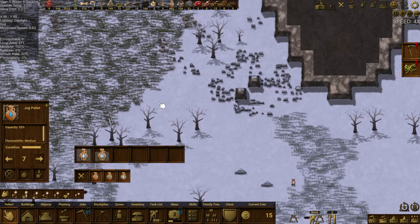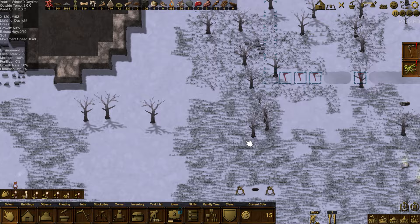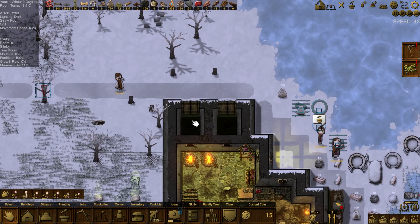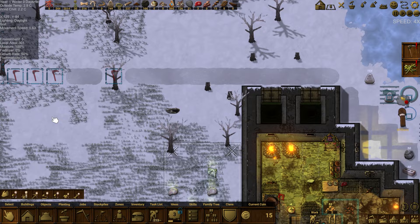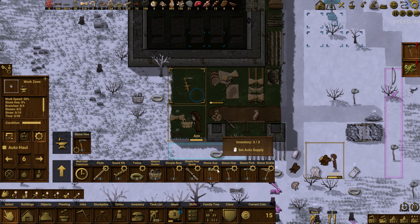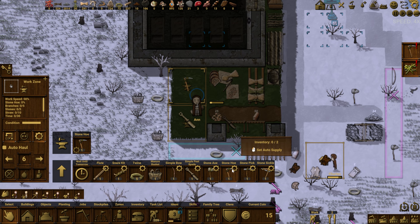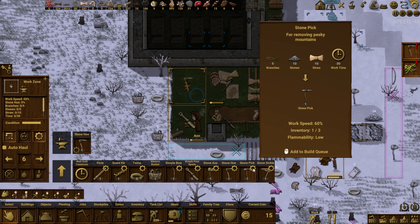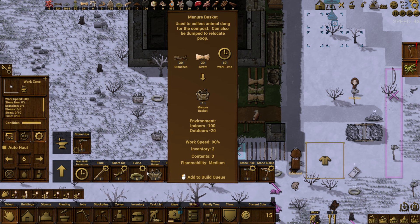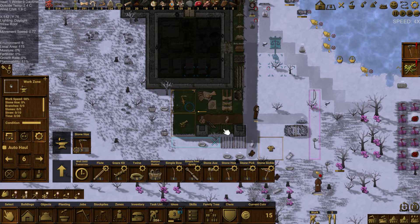We can now harvest peat. It's a little soon but I was hoping to get that done earlier. I think we're making it through winter — the temperature is even above freezing and I'm totally okay with dealing with 'too warm' in winter. We're short on tools — the stone hoe got used up. Let's update tool counts: stone axes at three, stone picks at three, stone sickles at three. Two snares, twine set to 100.